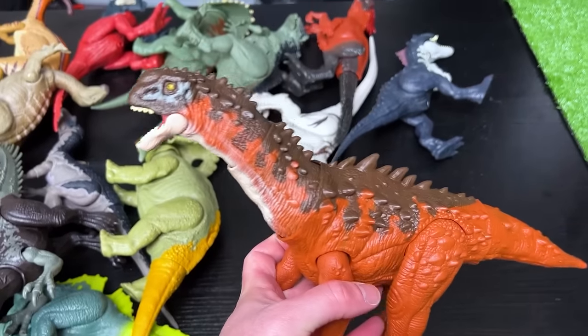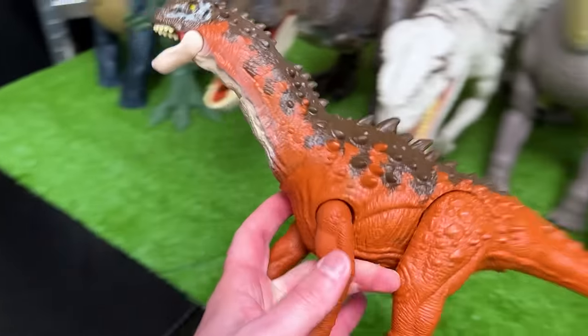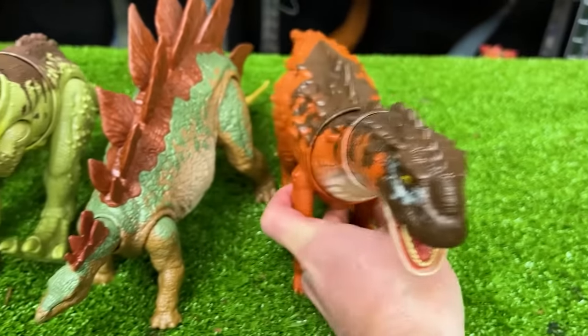Next is a really interesting looking dinosaur — this is the Ampelosaurus. It's got the clay red coloring with the brown top, a super long neck, and it stands on four legs. Let's put this right next to the Stegosaurus figure.